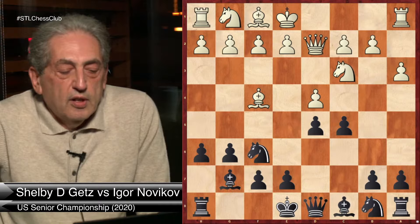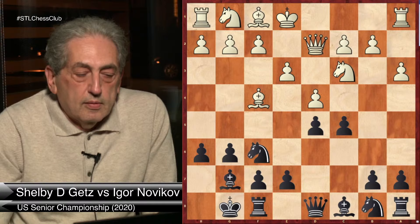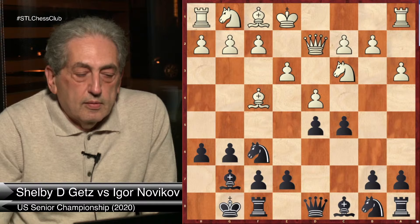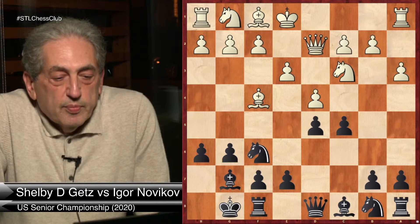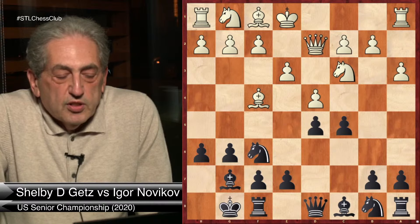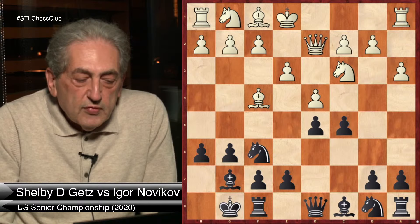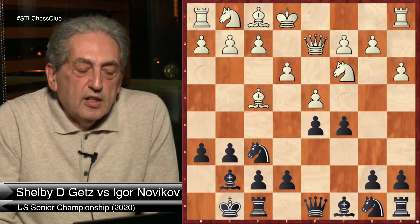So dxc5 is quite dangerous for White — that's why he should consider e3, castle. After a3, castle is possible because the pawn on h6 is not hanging. After dxc5, White has a choice — I was able to guess White's move. In his previous game my opponent also played this plan with dxc5, but the pawn was on h7 in that position. I think dxc5 is a little risky here because White needs to finish his development.